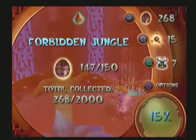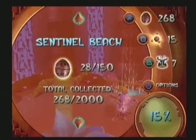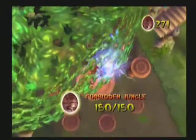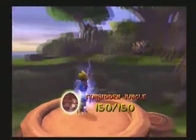There's an indicator in your main menu that tells you what areas you're missing Precursor Orbs in. Even with that information, yay — all Forbidden Jungle.